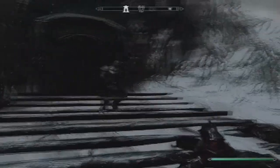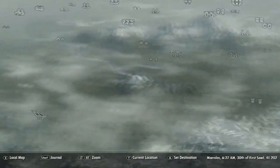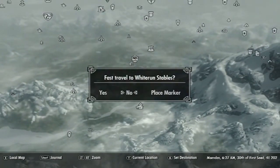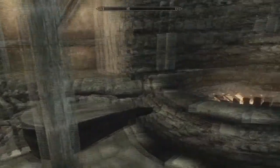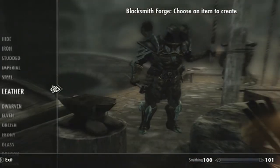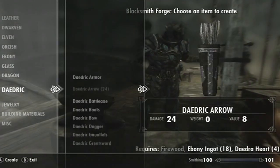So we are going to head over to Whiterun, where now that we have all of our pieces for our Daedric Armor, we are going to put it on our companion here. I'm more of a Light Armor guy, so that's why I have Glass Armor. So here we are at the Blacksmith's Forge, and we have enough to actually smith the armor.